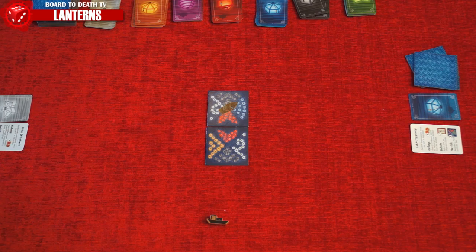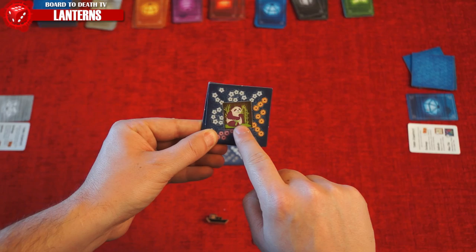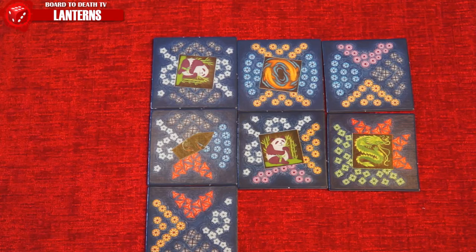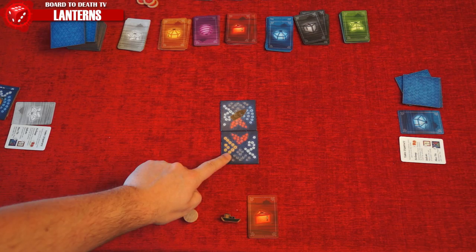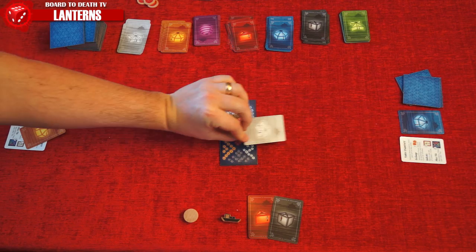When placing a tile, a player must place at least one side of their tile touching another tile in the playing area. There are three things to check upon placement: first, see if there's a matching bonus — any side with matching lantern colors. Then look for any platforms, which are the square icons in the middle of tiles showing either a dragon, panda, lotus, or a pair of goldfish. For each platform that touches or is on the placed tile, the active player gets that many favor tokens. Lastly, look at orientation — starting with the active player and going clockwise, each player receives a lantern card of the color facing them from the placed tile.